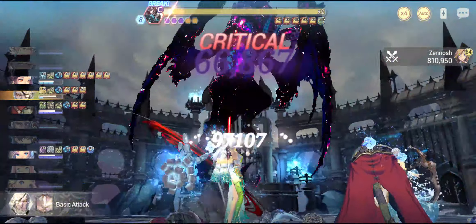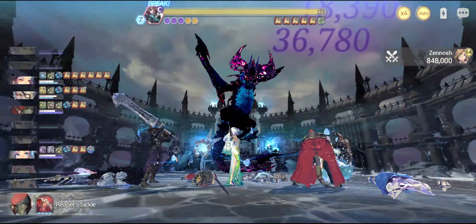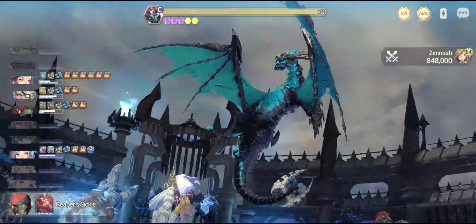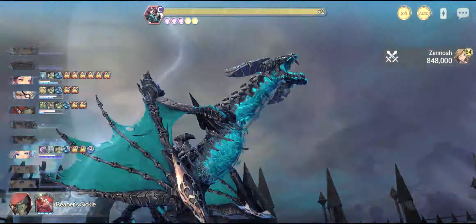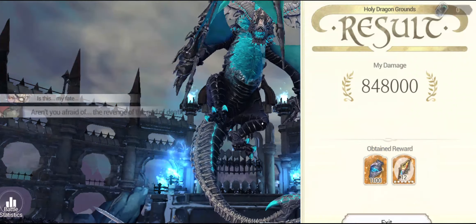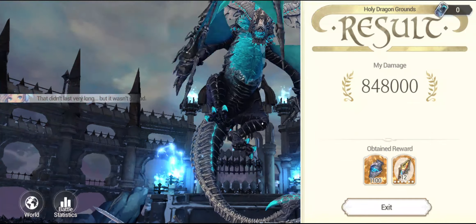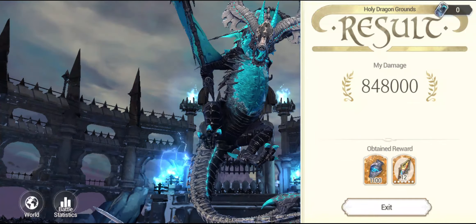Final damage — oh my god, look at that damage! Fatecore Shmid! That's how it's done. That's going to be the highest damage that you can deal — 848,000 damage! Oh my god, Fatecore Shmid saved the day! That was the damage that I was actually looking forward to.